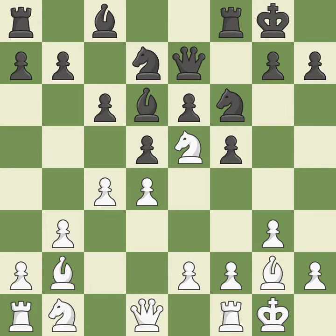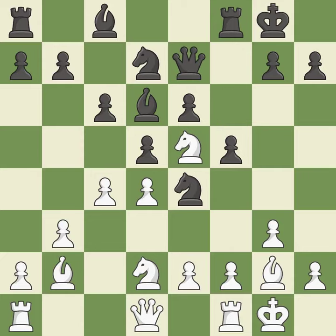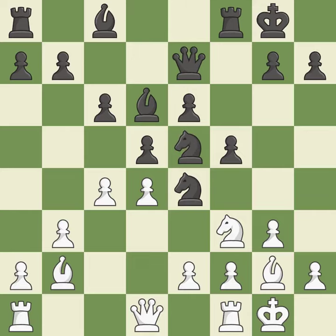Castling develops a rook while also moving the king to safety. Castling to the same side of the board as the opponent tends to lead to less sharp positions as compared with opposite side castling — it is best. A knight moves out of its beginning square and into the action. This suggests exchanging items of equivalent value. The knight can now control more squares as a result. It is a fair deal after all captures.